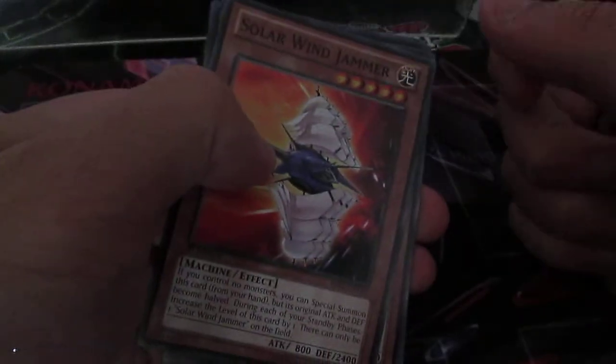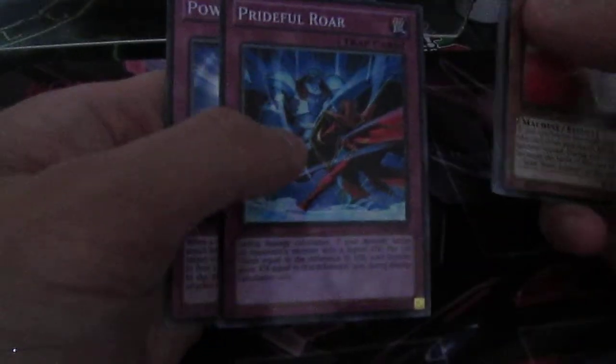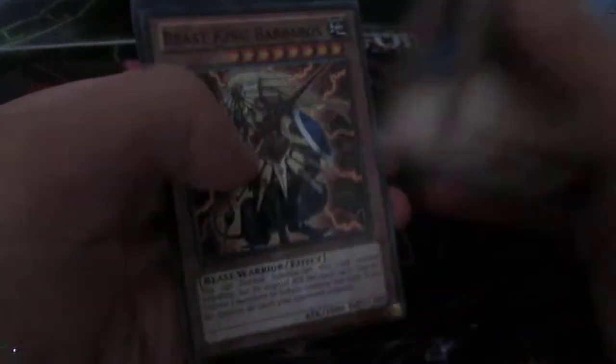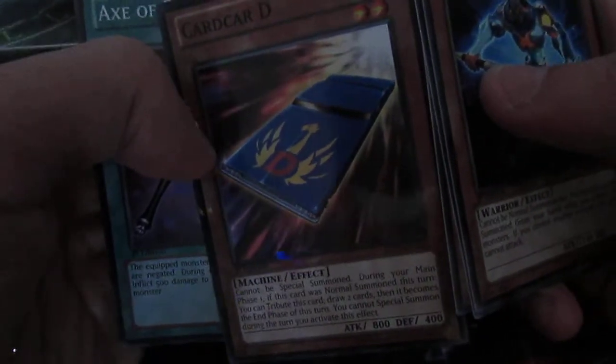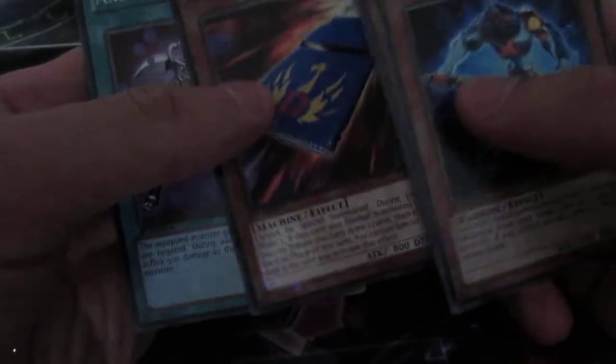It doesn't matter, because Konami just shoves cards in without knowing what to add. We've got Solar Wind Jammer, Helping Robo for Combat, DDC in Rare, and Prideful Roar in Mosaic Rare — it's alright. We've got Photon Thrasher, Copycat — I didn't know Copycat was in this set. Beast King Barbaros in Rare — oh yes! And Card Guard D in Mosaic Rare — that is a high value card. I'm definitely keeping that. I think it might be worth around $20 or so. I did not even expect that.